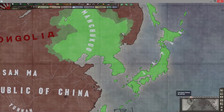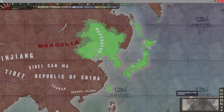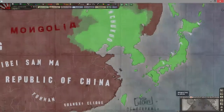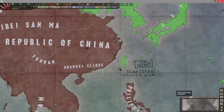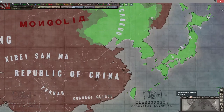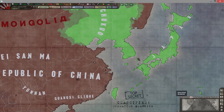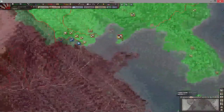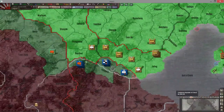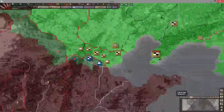Revolt risk and Intel — I don't use this tab too often, but it gives you an idea of what sort of information you have about other countries if you have spies there. One of the things Black Ice substantially adds to the game is intelligence gathering and espionage. For example, when I'm at war with the Republic of China, unless I have spies in their country, I really have no idea how many troops they have or who I'm bordered against. My spies can tell me accurate numbers, unlike vanilla where you would just know because you're right there.